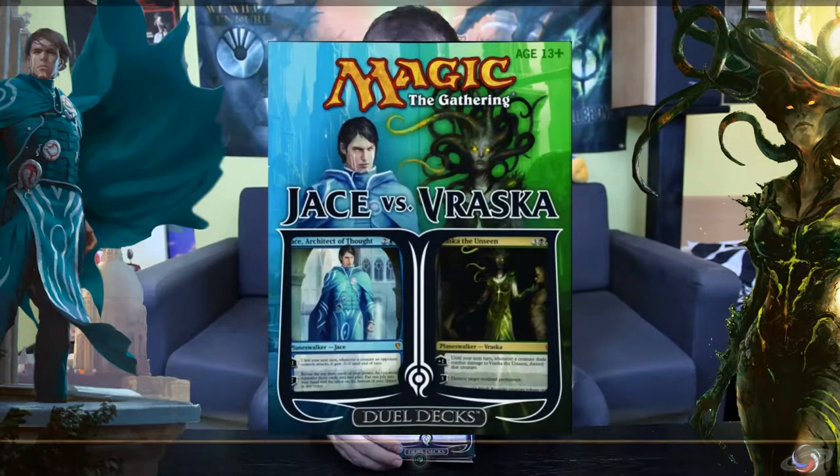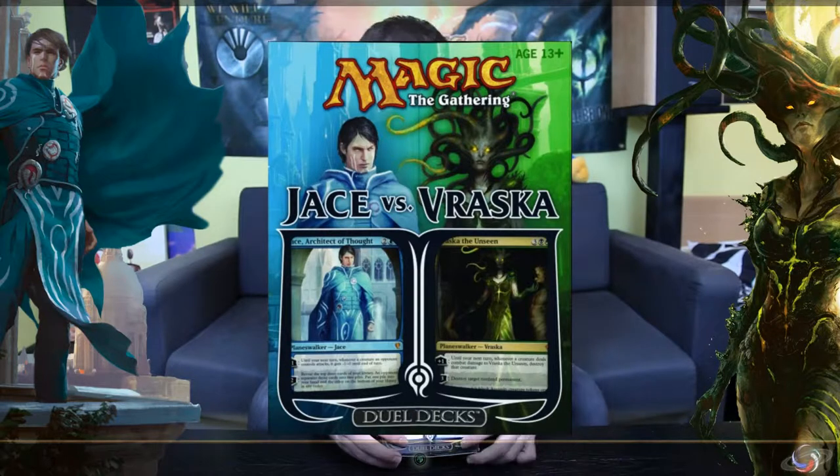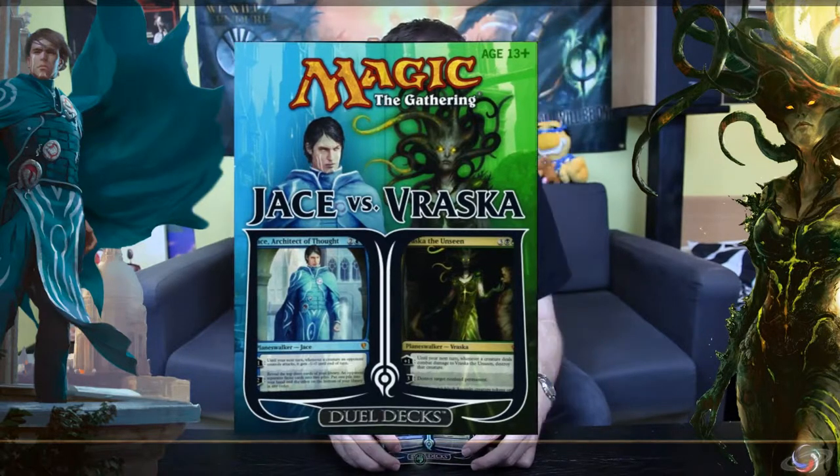This is Jace the 4th — Jace Architect of Thoughts — the 4th version of the Planeswalker Jace. Of course you have the blue deck versus a black-green deck, which are always the colors of the Planeswalker that's featured.